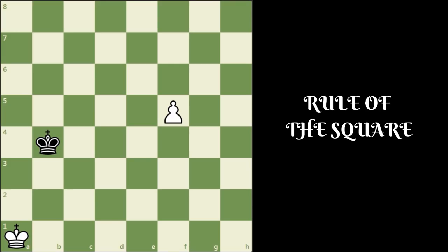White has to play the move f6. White cannot move the king because the king cannot support the pawn. So black can try the move king c5, f7, king d6, and f8 queens. White can win the game easily.